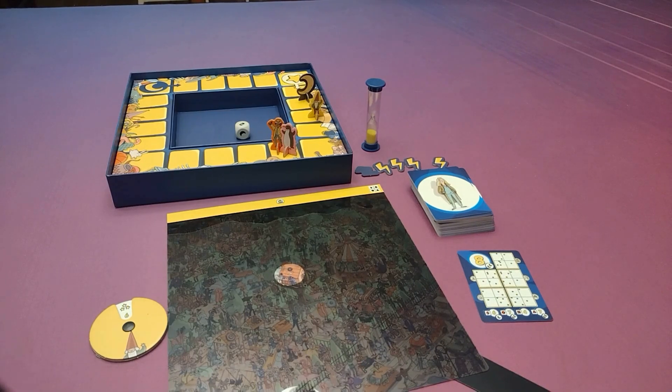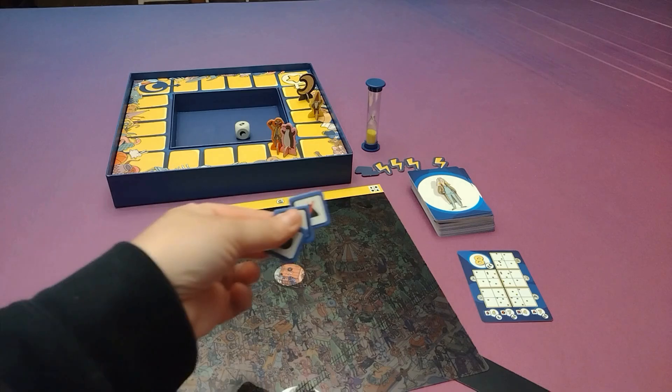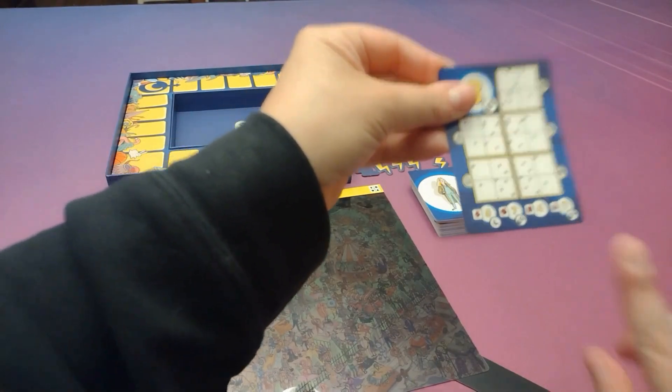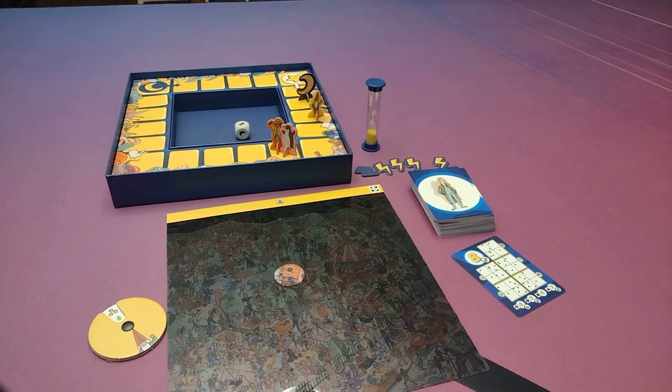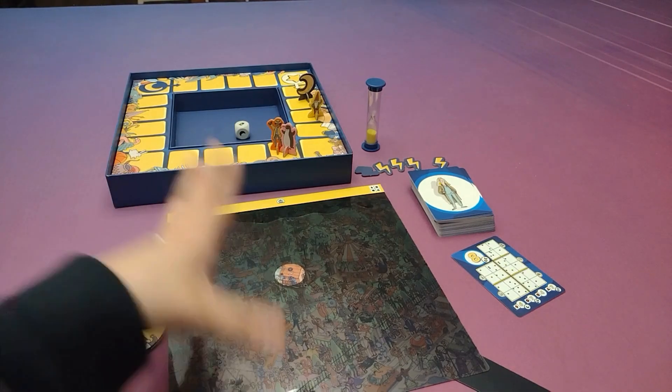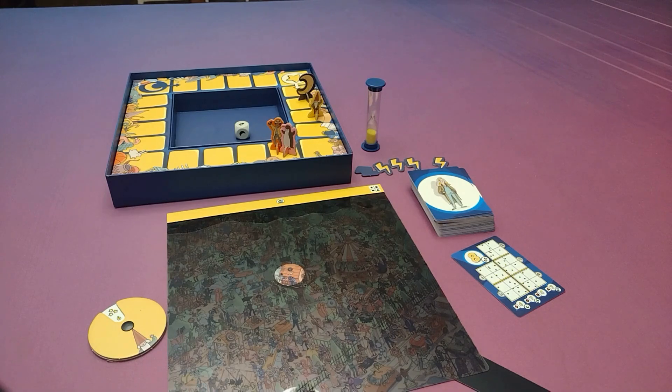There are also a couple of other options to make the game easier or harder — you can have more or less time. You can use these quadrant tiles to block off one of the quadrants when looking, and that will change the number of times you're looking for a character or object. I like that there's a lot of variability, and players can play cooperatively and win together or competitively and try to be the single winner.